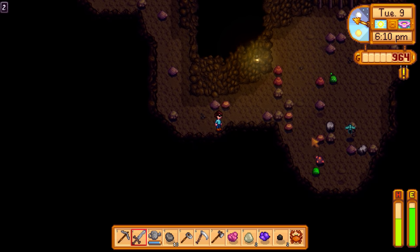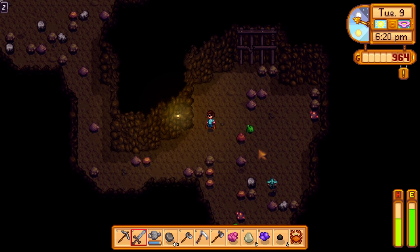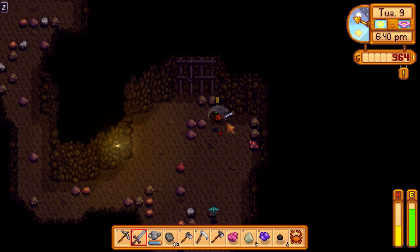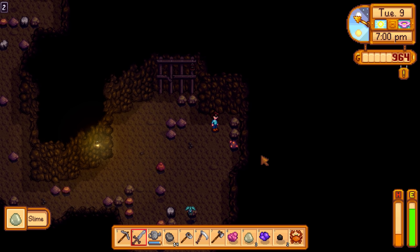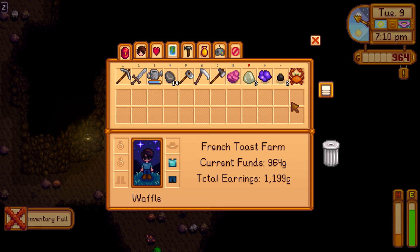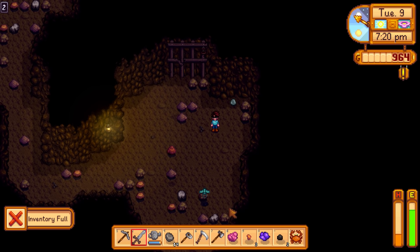I want to kill these slimes to get to the copper. We have four copper at home and need five to smelt. The slimes are really resilient. Got three copper out of that rock. How do I drop something... oh there's a trash can icon right there — I didn't see that before! I can just put unwanted items in there next time.